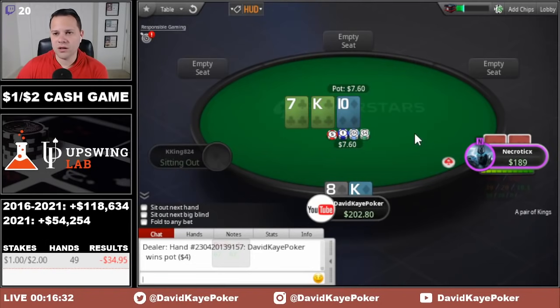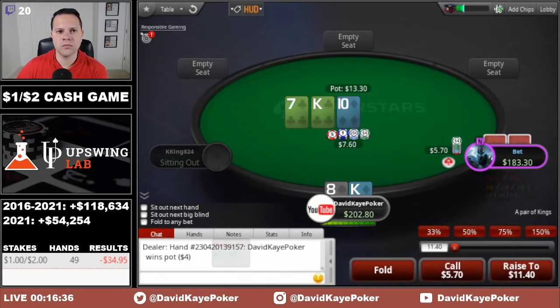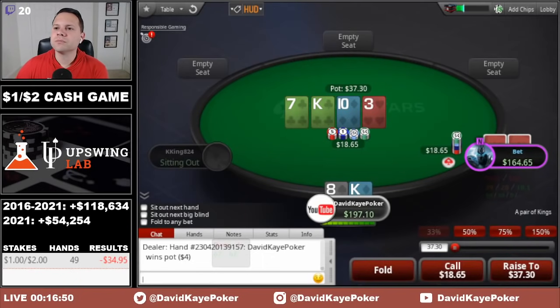Button opens, we defend king-8. Flop a king on king-10-7 and go ahead and call. Turn is a 3 — we check. Pretty good card here: clubs miss, hands like 8-9 miss even though we have an 8 in our hand, queen-jack misses. Lots of draws out here. We see a pot-size bet and call another one, then evaluate the river.